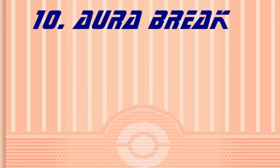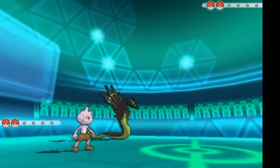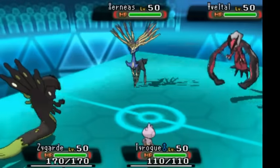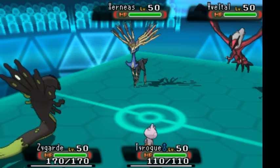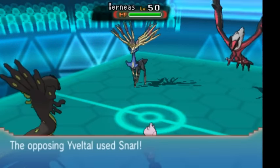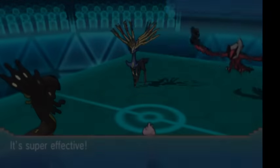Leading off at number 10, we have Zygarde's old ability, Aura Break. Aura Break essentially reverses the effects of the abilities of Xerneas and Yveltal — Fairy Aura and Dark Aura respectively. In plain terms, this ability only has any use if used against an Xerneas or Yveltal. Otherwise, it is completely useless. If you're facing any other Pokemon in the entire game, it's basically like Zygarde has no ability. Because of its such situational usage, I have no hesitation putting it here at number 10.